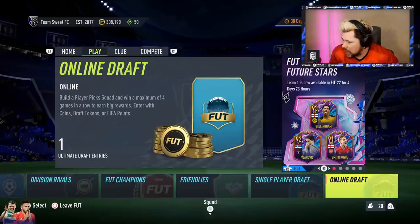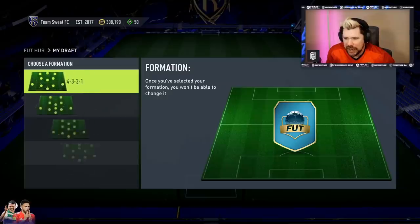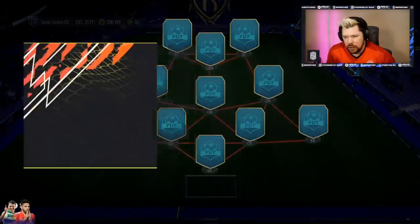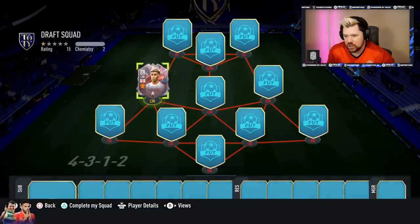What's up guys, Nepenthes here and welcome back to another episode of Draft to Glory. EA have given us a mini release of Future Stars players including Ferran Torres and we are going to try and get those guys today.